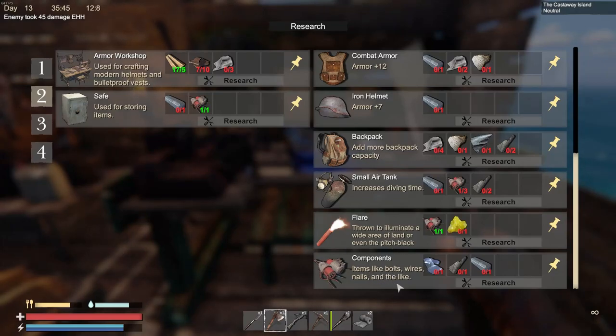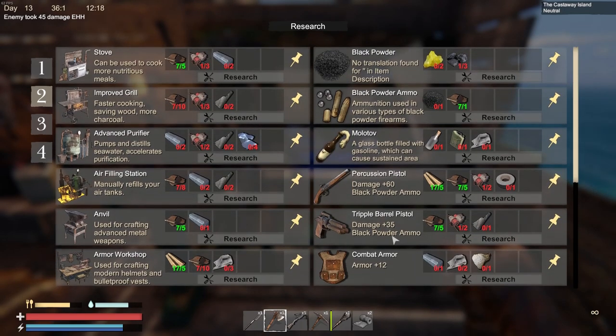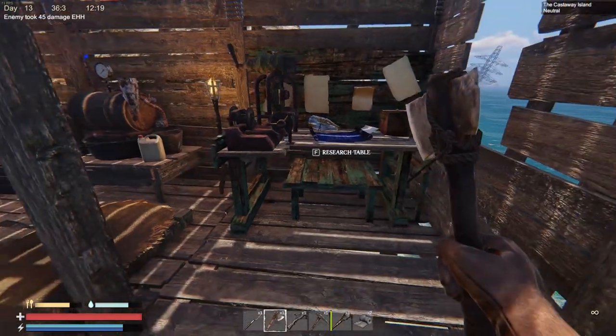Oh my gosh, we can make components! Glass — oh that's huge. Glass, I've got some glass. And the rubber we can get. Oh, that's big right there guys — being able to make your own components. That's a big deal. Okay, I didn't know that was there. I'm very excited about that. Alright, let's see if we can build the furnace.